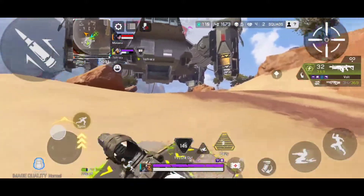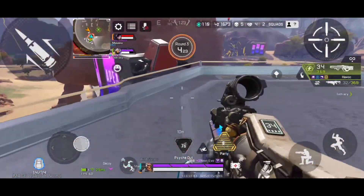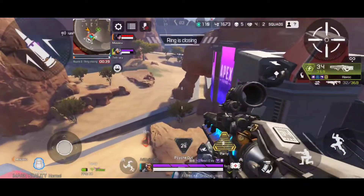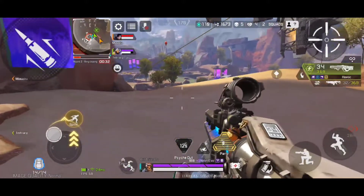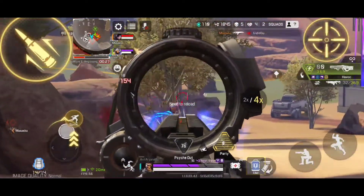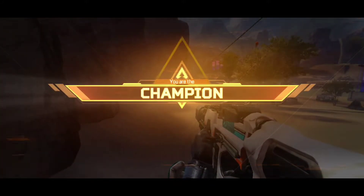Faking them out with a decoy — hostile right here. Ring movement in progress — go bamboozle! Arc star, firing — shots fired and they're hitting me. Let's go — I am the champion!